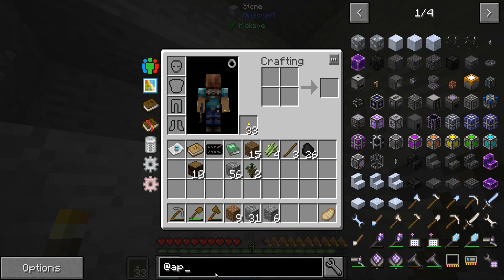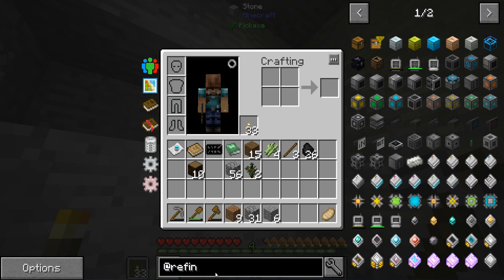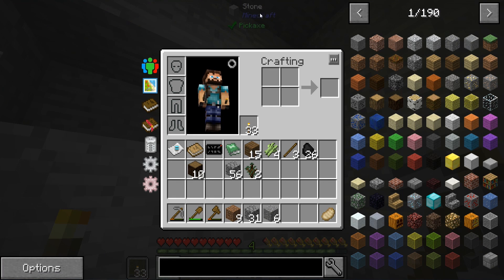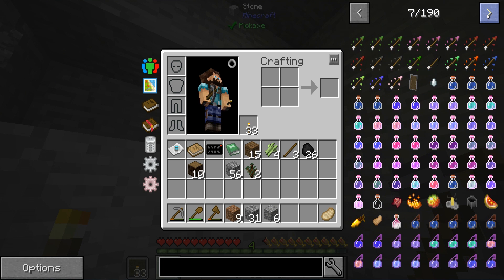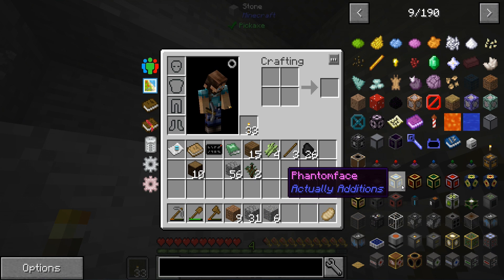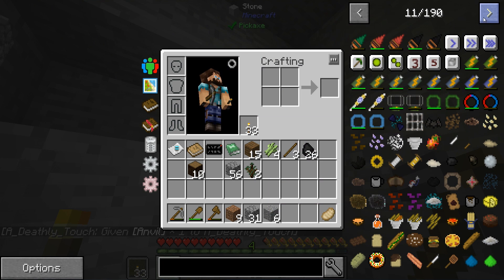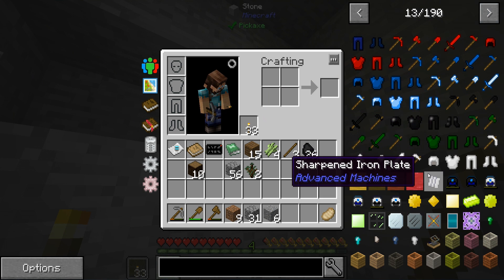Applied Energistics is in here. We also have Refined Storage if you prefer that — those are a couple of the big ones. I don't even know what else we have. I do miss seeing how many mods are in the list. Actually Additions is in the pack — very useful mod. We used that a little bit in Sky Factory and a few other packs as well.